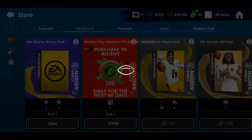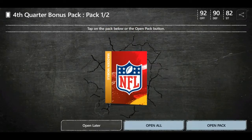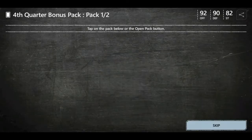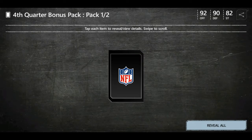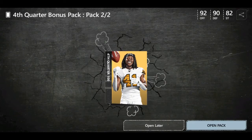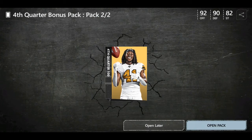Let's go ahead and claim this one — I can't wait! So we get a variety of 100 overall players. We've got 'Open Later,' 'Open All,' and 'Open Pack.' I'm gonna open the packs. I don't know — I think 'Open All' opens both of them, so I'm not gonna do that. We're gonna get these stamped, click continue, and there we go — the fourth quarter 100 overall pack.